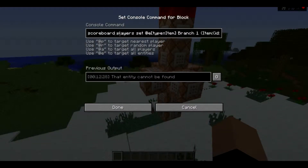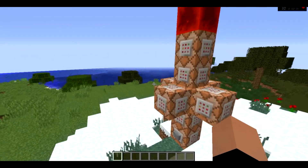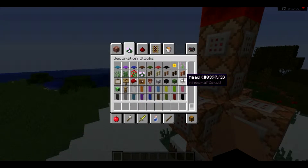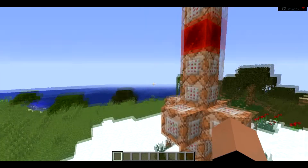Here, this is a scoreboard player set at each type equals item, branch one. It makes the item — the item has to be a skull with a damage of three. If I go over here to the decoration blocks, as you can see, the damage value of three means it got killed.